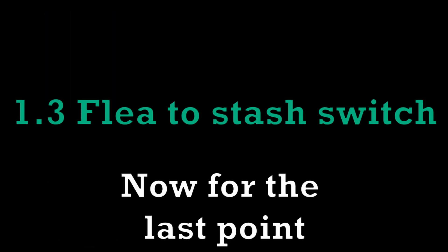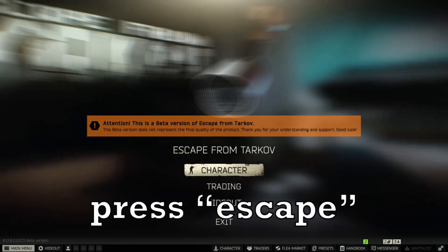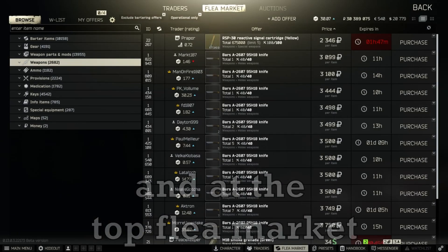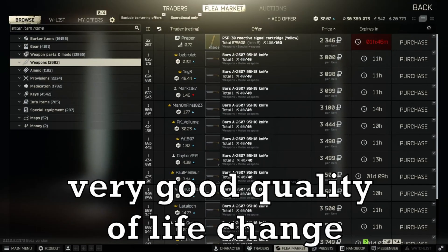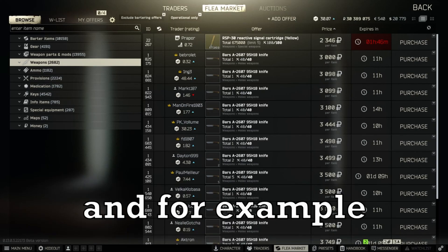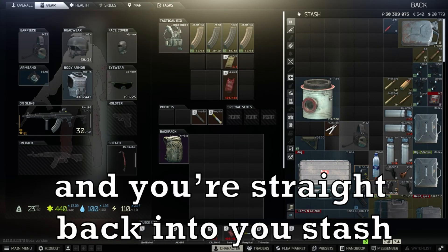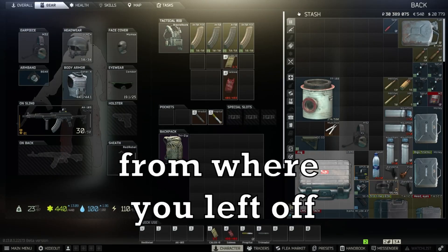Now for the last point on flea market navigation. What way do players usually switch from the stash to flea? I personally used to go from the stash, press escape, traders, then flea market at the top. Then they added the flea market option at the bottom — a very good quality of life change. But they also added something else: whenever you're on the flea market and forgot if you had a certain item, you can just press Tab and you're straight back into your stash, and the same applies returning back into the flea market from where you left off.